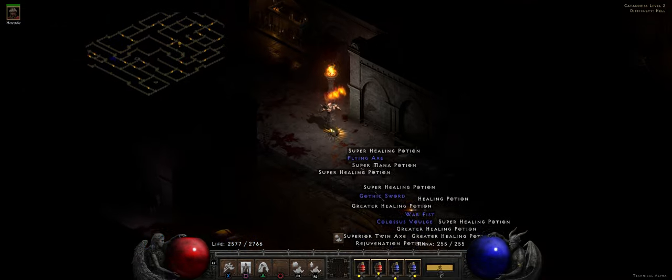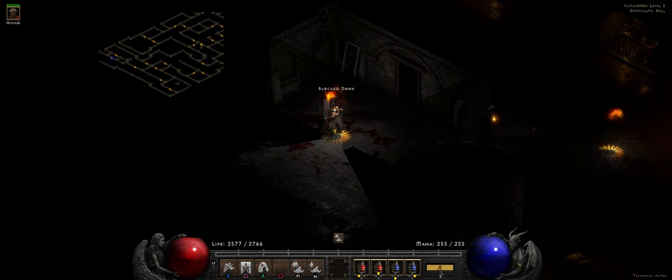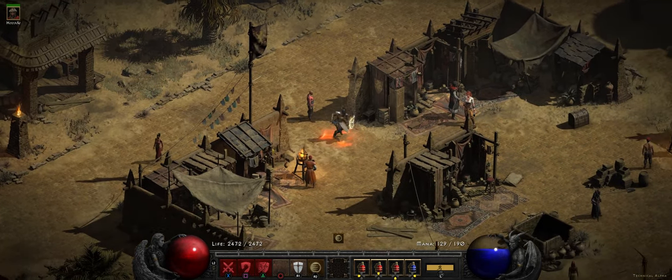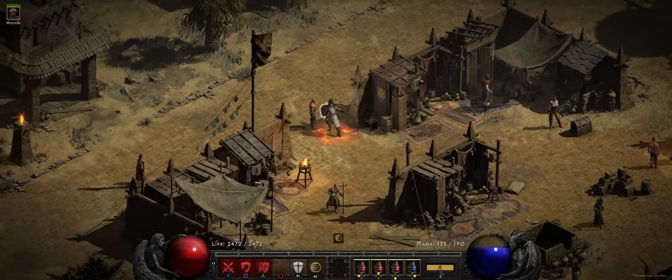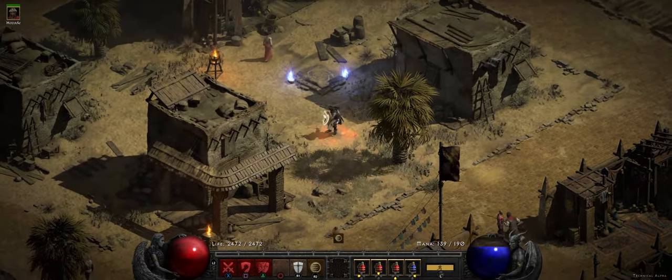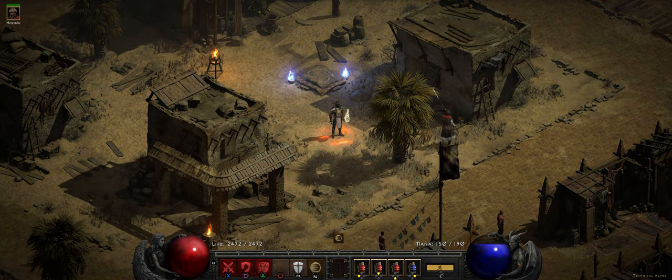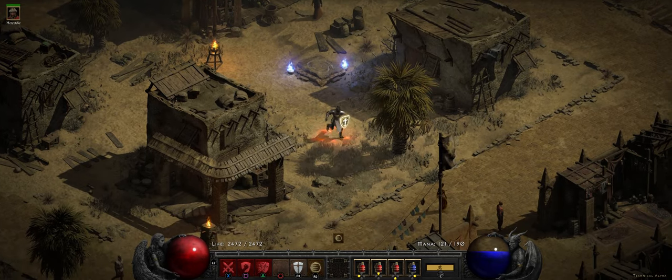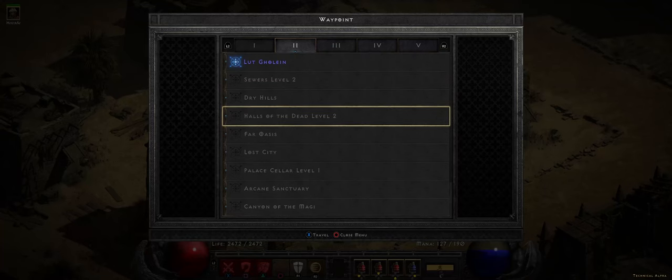Alright, I'm gonna jump onto another character and test out a couple of melee characters. And here I've got a Zeal Paladin that I'm gonna test out. Something I noticed that's interesting is I've got Fanaticism on my R2 and you can just toggle it, but if I cast Holy Shield for example, it turns off that. It's almost like it's emulating only having the two shortcuts like traditional Diablo 2 has.